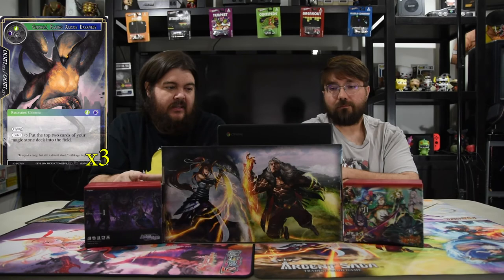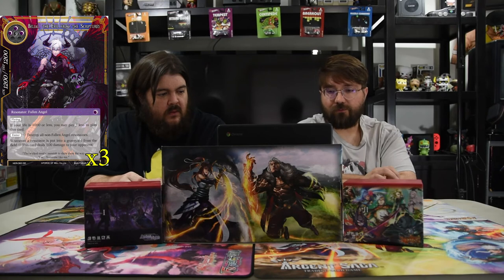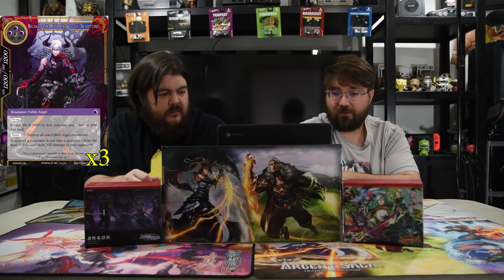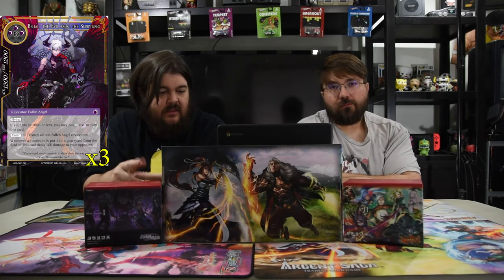Next is Griffin Racing Across Darkness — black, green, and four for a 12/12 flyer. When this card enters the field, put the top two cards of your magic stone deck into the field rested. This is the guy you want early because it helps you mana ramp into your other dudes. Next is Belial the Evil from the Scriptures — three darkness, three, 12/12 flying. If your life is 1000 or less you may pay three less to play this card, which is amazing. On enter, destroy all non-fallen angel resonators, and whenever any resonator is put into the graveyard from the field, this card deals 100 damage to your opponent. In this deck you won't lose your entire board since you have lots of fallen angels, and most of your dudes that die have triggers you want.